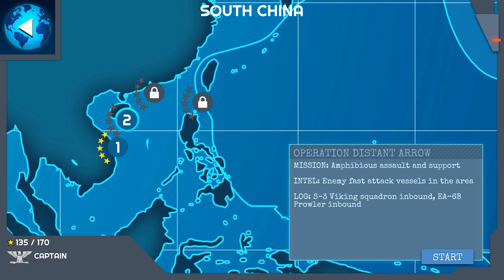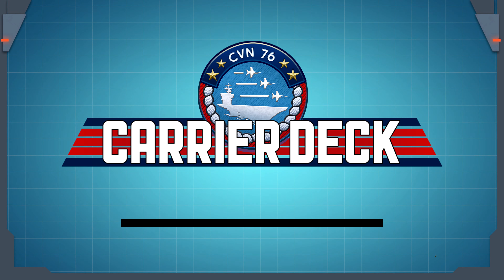Hello and welcome back to Let's Play Carrier Deck. Last time we started the South China Sea campaign and engaged a lot of ground targets and fended off a few bombers in preparation for some amphibious operations. Now we will begin Operation Distant Arrow, mission: Amphibious Assault and Support. Intel reports enemy fast attack vessels in the area. S-3 Viking squadron inbound, EA-6B Prowler squadron inbound. Let's start the mission.